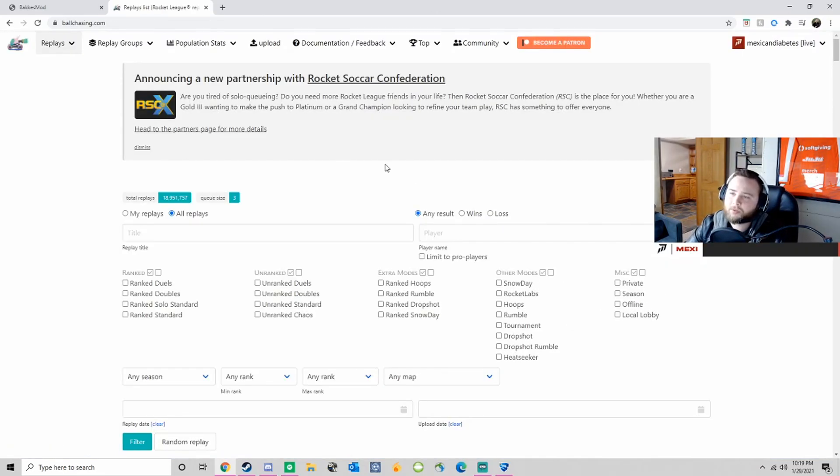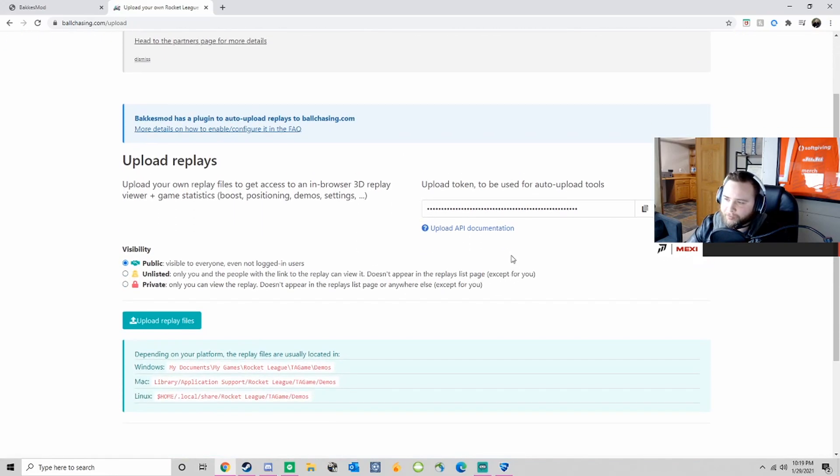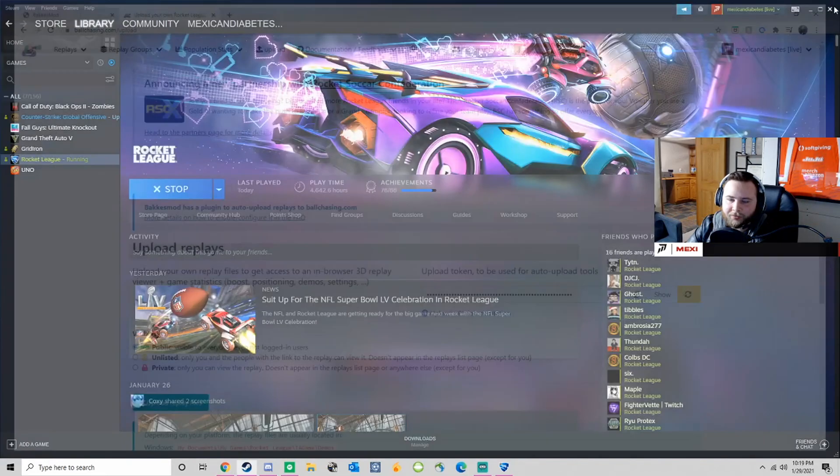Once you've created an account or signed into ballchasing, you're gonna want to click 'Upload' in the top left. This is basically how you transfer replays from Rocket League to ballchasing. You're going to want to copy this token — everyone has their own unique token, like a stream key. Hit the copy button right here and it will copy your token.